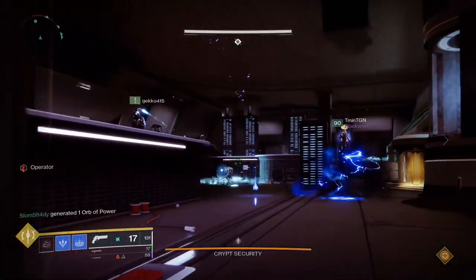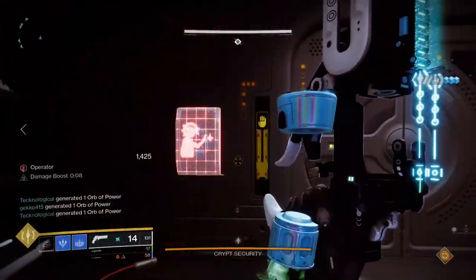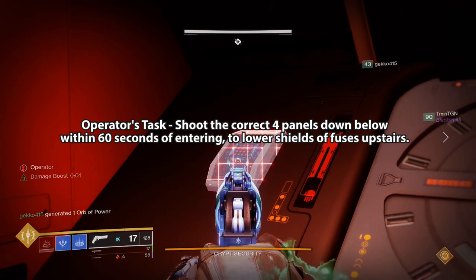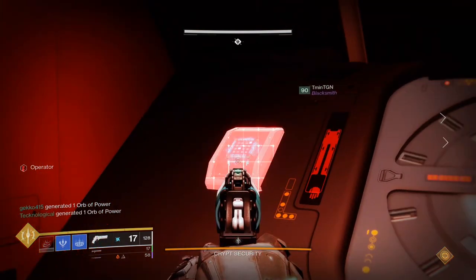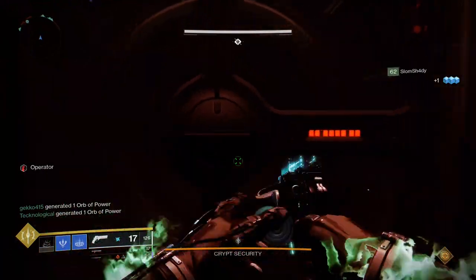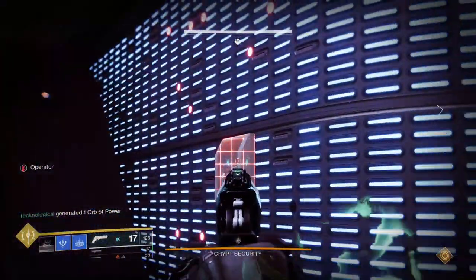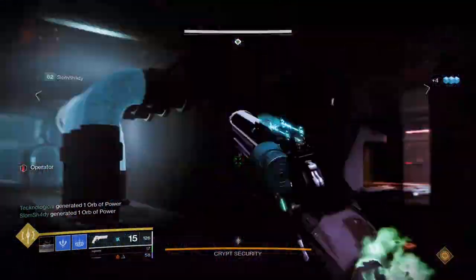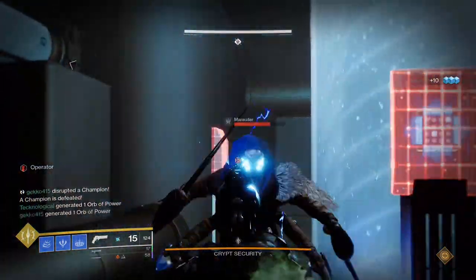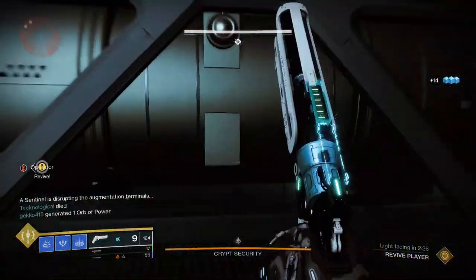When the scanner enemy in the dark room dies he'll drop the Scanner augment — someone in the dark room should pick it up. To disable the shields on the fuses and make them damageable, someone with the Operator buff needs to go down below and shoot four panels located randomly throughout the room within about 60 seconds. However there are 10 panels downstairs and shooting the wrong one causes the security to enable and burn you to death. The scanner in the dark room will look down through the glass windows in the floor to identify which two panels on the dark side need to be shot and call them out.